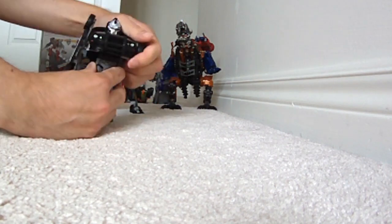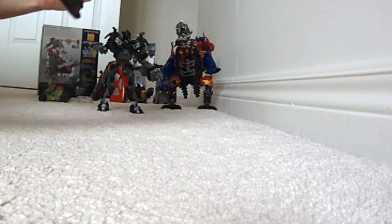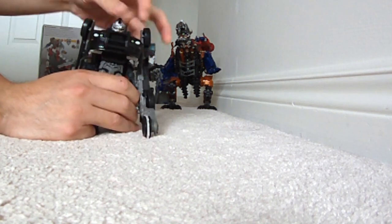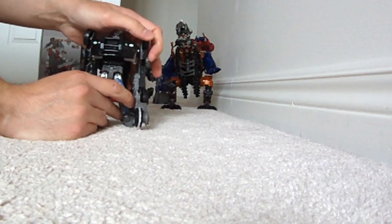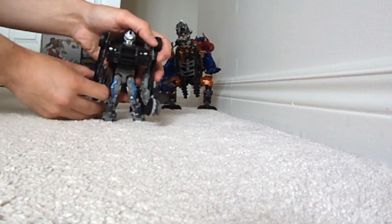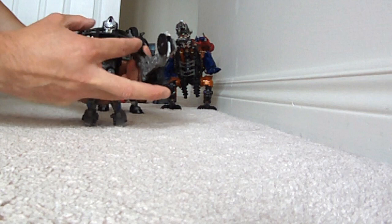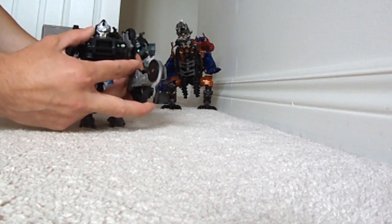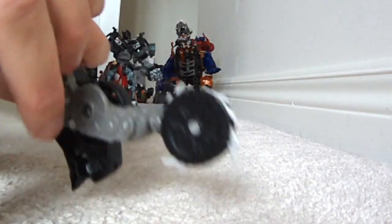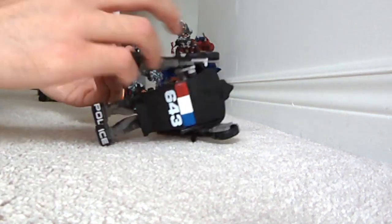Right now we've got Barricade transformed, and obviously this is pretty damn ugly looking. His arm always gives problems — there we go. He doesn't look that great. I think it's because this is one of the cheaper toys, but he's about the same size as Ironhide. He doesn't have any guns, his arms don't bend, but you push this plunger on the back and he's got a buzz saw — which is pretty damn cool.